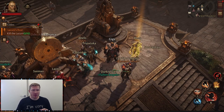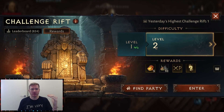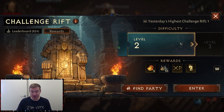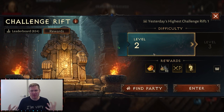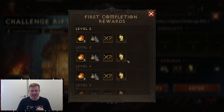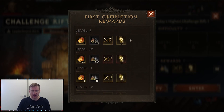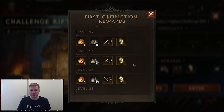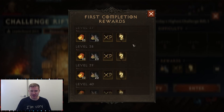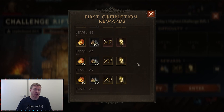Another way we're going to get legendary items is at the elder rift entrance — right here you'll have your challenge rift. Don't sleep on these. I'm only on level 2 right now. But if you click the chest you can see all the rewards, and if you notice, every fifth stage has a chance to drop legendary equipment — level 5, level 10, level 15. Make sure you're pushing through these as you play the game because you've got pretty good chances to get legendary gear from here as well.